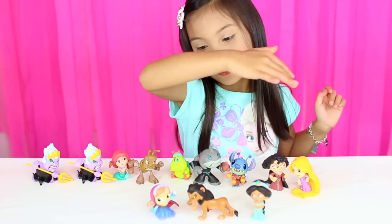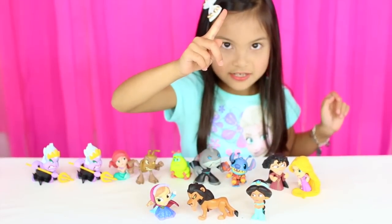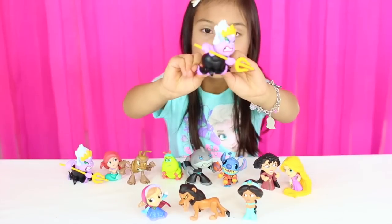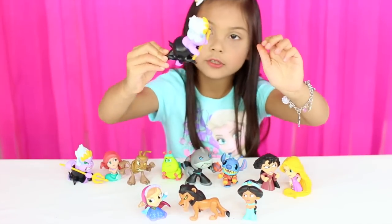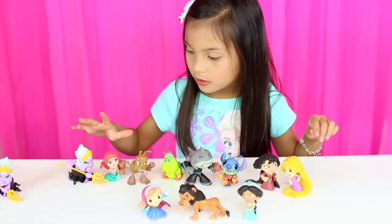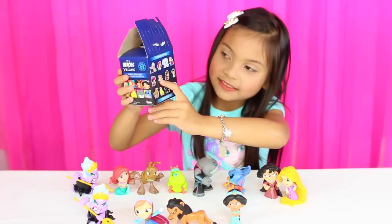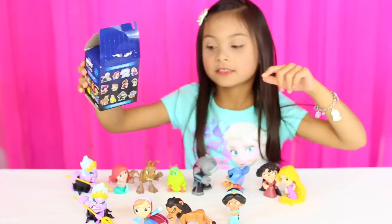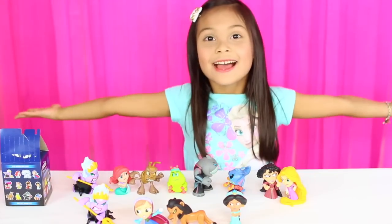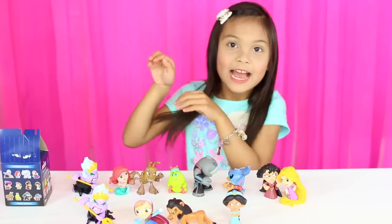So we only need three more pairs: the marshmallow man, Simba, and Jafar — that's it. I have one extra so I don't know what I'm going to do with it. But good thing I got most of them. I have one, two, three, four pairs. We only need Peter Pan and Captain Hook — those are the only ones we need to get. The rest we just need pairs. And then my whole collection is done! I'm surprised that in only one day I have almost all of them. That is so exciting — I'm celebrating!